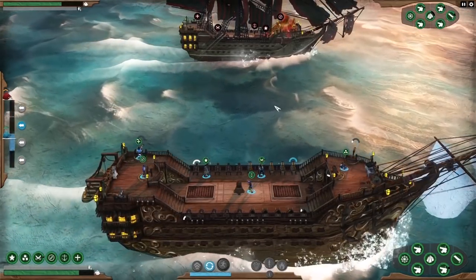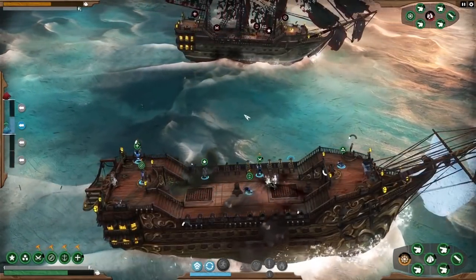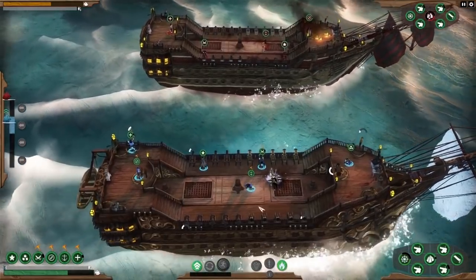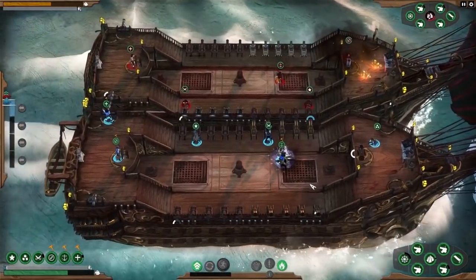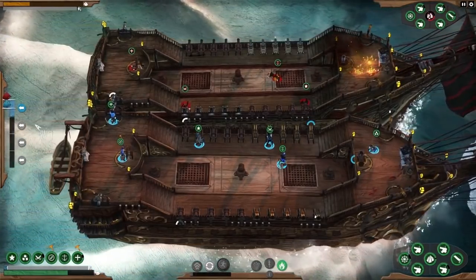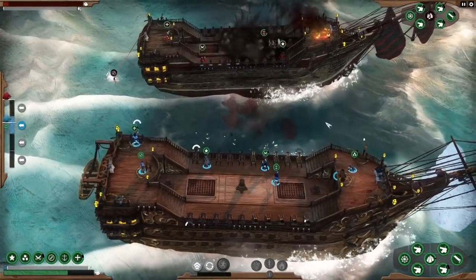Ships are divided into sections. The lower the health the worse that area will perform. Having damaged their mast section we've caught up to them allowing us to ram. Ramming causes hull damage and triggers a brace for impact test. Failing this test temporarily stuns crew by knocking them to the deck. Now we can pull away and launch the killing blow with our powerful short range cannons.